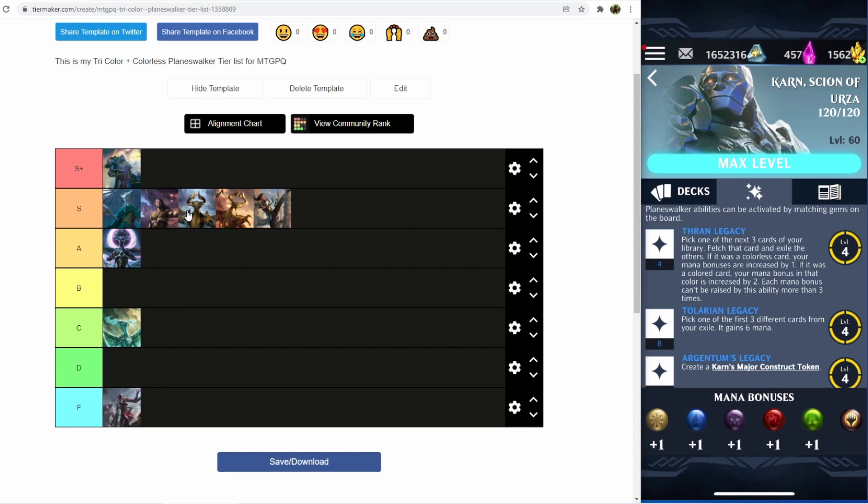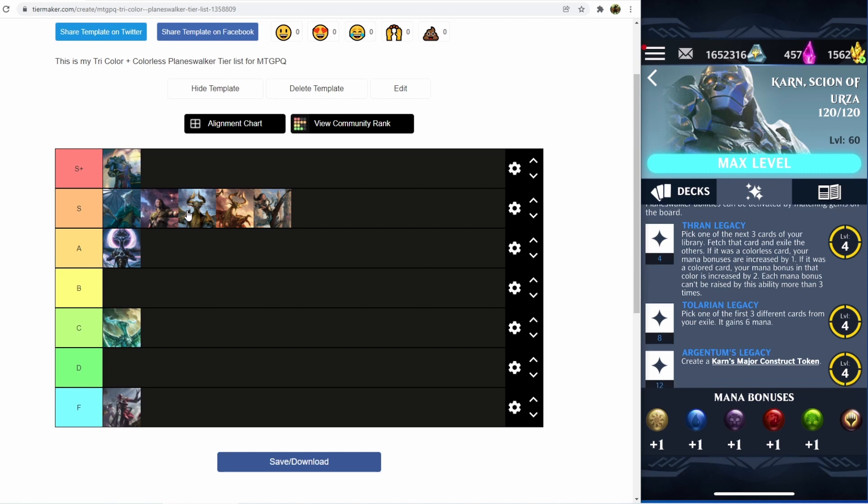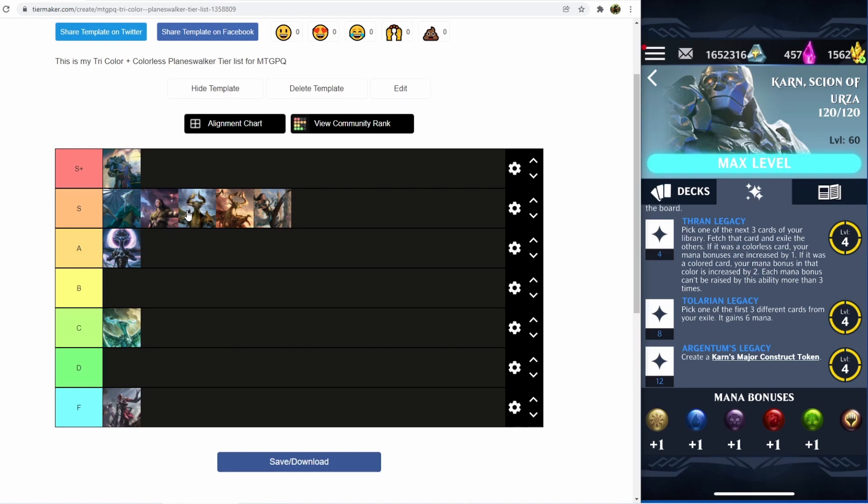The first ability only costing four loyalty means that you can spam it at will, and as a result of how the ability works — by boosting your mana bonuses and giving you cards in your hand — you're able to just accelerate really, really quickly. The third ability only costing 12 loyalty means that the sum of Karn's loyalty abilities is less than new Sorin's third ability by itself. So Karn's abilities are really cheap, really easy to use, and are absolutely worth the combined effort of mana crystals and mana runes to purchase and level him up.